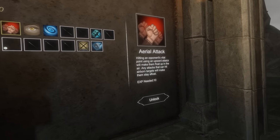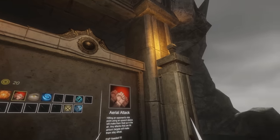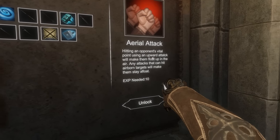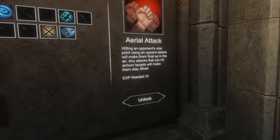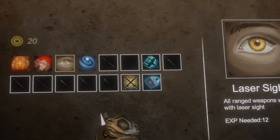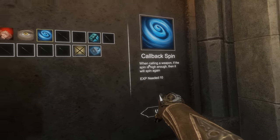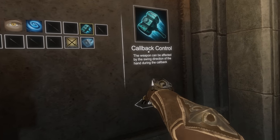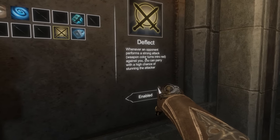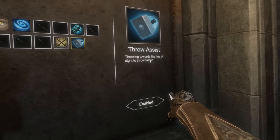A health up, aerial attack. Can I jump? Oh, that's fun. I feel like I'm not going to be able to get a lot of height, master. Hitting an opponent's vital point using an upward attack will make him float in the air. Laser sight — sick. When calling a weapon, if the spin is high enough, it'll spin again. I can control weapons, so I get like force powers. When an opponent performs a strong attack, his weapon turns red — I can parry it.